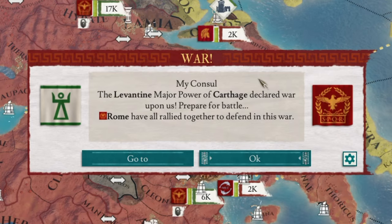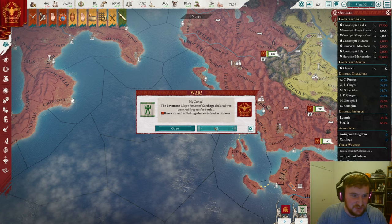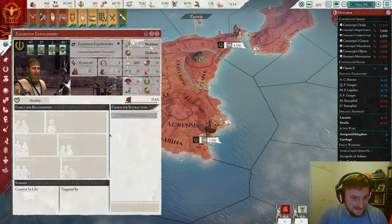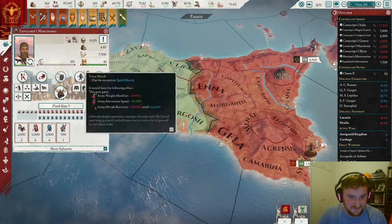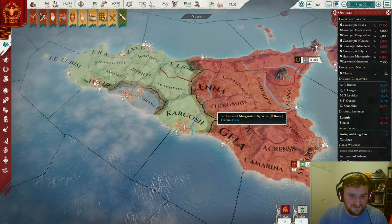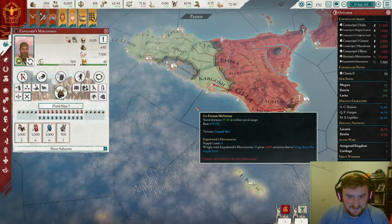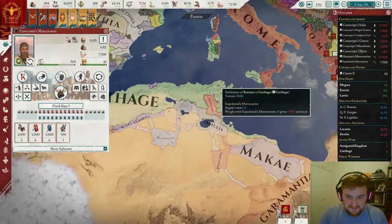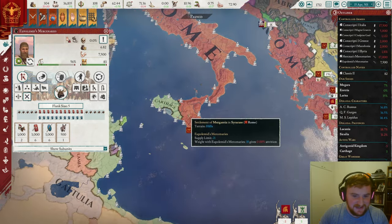And that is interesting — Carthage. Very, very interesting. It's just going to have to be done unfortunately — it's going to cost us a lot of money to defend over here, but let's see whether we can go fast with this war to start with. Now we are fighting on two completely different fronts. Against Carthage, the main aim is just to stop them getting anywhere near the war goal. We're losing 20 a month from army maintenance, so we need to get a move on.